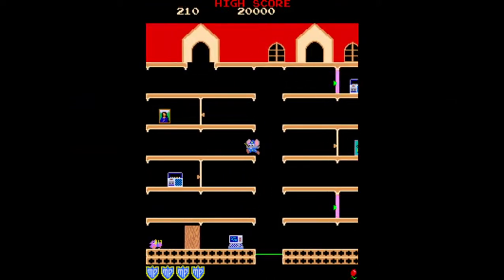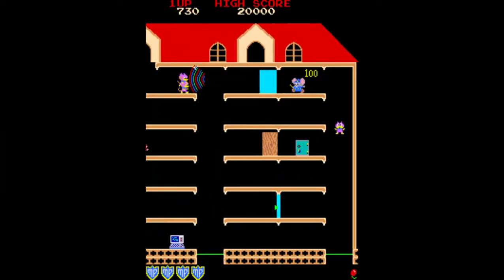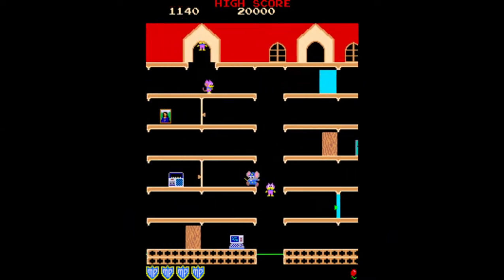Mappy is a platform game in which you control Mappy the police mouse with a two-way left-right joystick and a door button. The objective of this game is to collect all the stolen items scattered throughout a mansion, all while avoiding enemy cats.